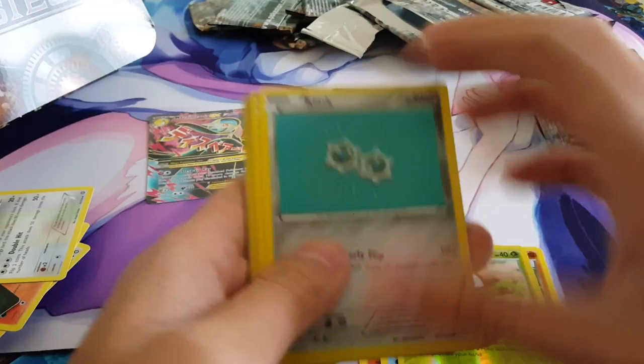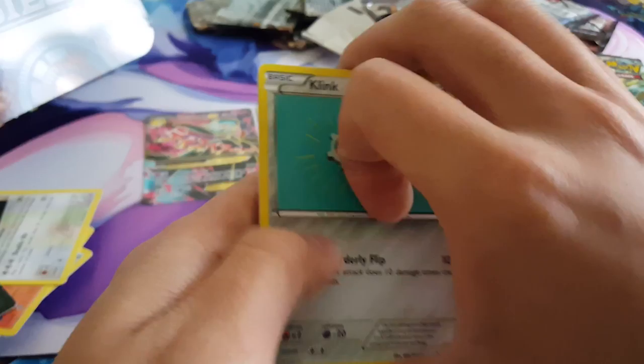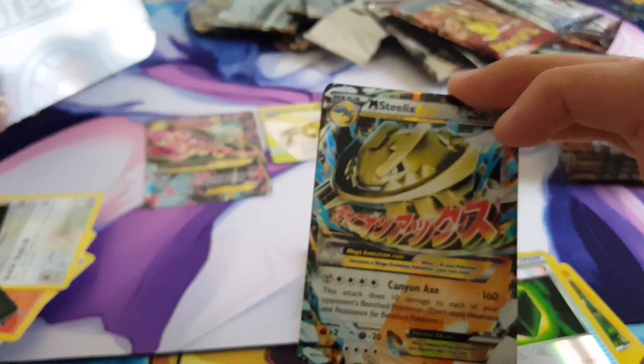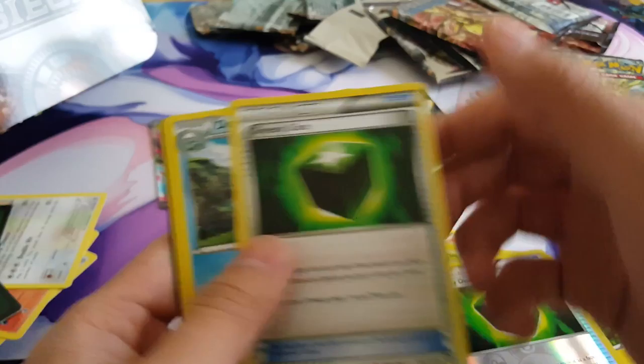All I know is that I pulled some amazing stuff. We got Klink, Mareep, Bergmite, Foongus, Joltik. We got Braviary, Collinito King, Shield Dawn, Skip Bloom, Greedy Dice. Next pack: Klink, Mareep, Bergmite, Foongus, Joltik. We got a Reverse Greedy Dice and Mega Steelix EX. Oh! That's gold. Wait, is the Shiny Steelix gold? Oh yeah, that's right. Wow, I like how it has the two colors. That's pretty nice. And the code card.